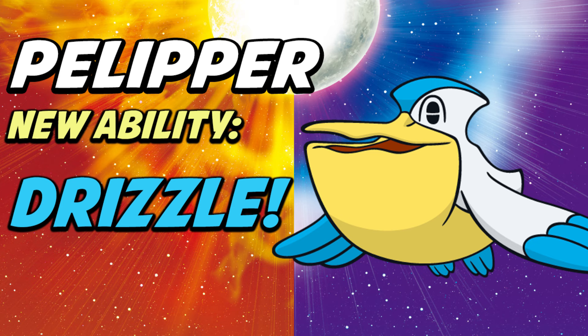I love Pelipper — it's one of my favorite Pokemon. It's always been really weak, but Drizzle is going to help it a lot. Now it can fire off 100% accurate STAB Hurricanes, use Scald, Roost, Defog, U-Turn, and other moves. Pelipper is just such a cool Pokemon, and it very well might be worth using.